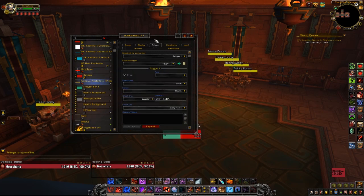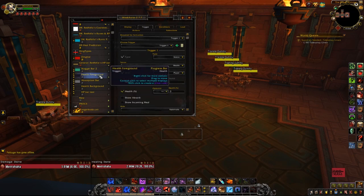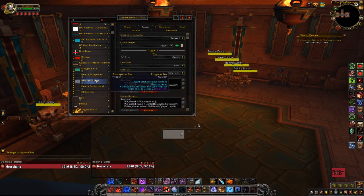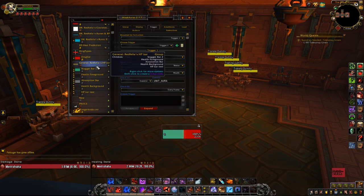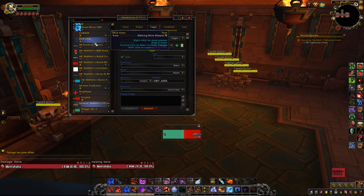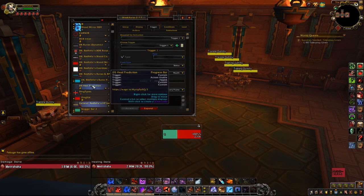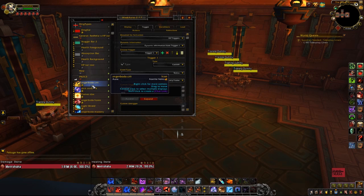And then I have the HP bar. It has the stagger element, but that's only relevant for Monk just in case I ever play Monk by accident. It also has an absorption function. It has the background — everything you see there shows the percentage and the actual HP. You could even add the Deathstrike Heal Prediction into this group just to keep them all together.